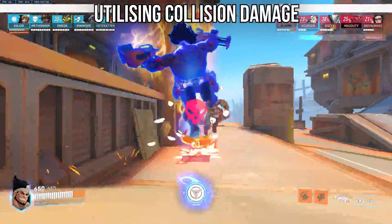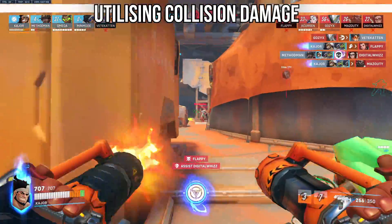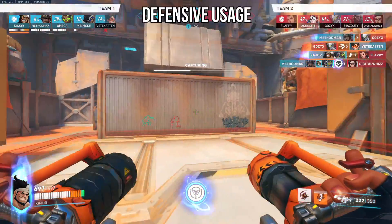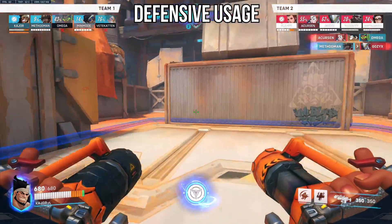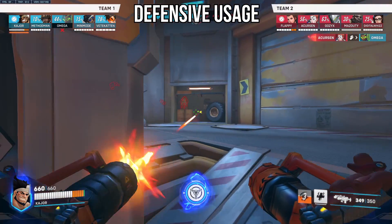The penultimate tip: remember that your stomp actually has collision damage, so you can use this to finish off low targets around corners if you're out of ammo. And lastly, you can use the overrun as an escape tool — it's a bit awkward, yes, but with that 50% damage reduction while you run, it's not bad for escaping scenarios you don't want to be in.